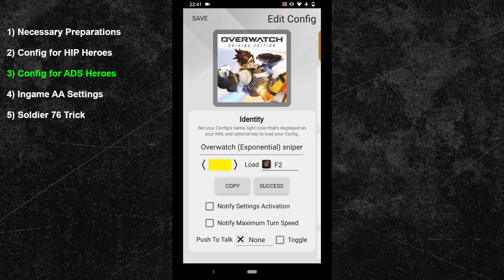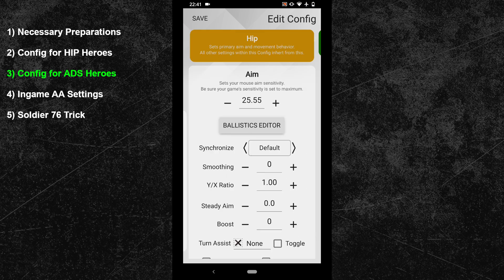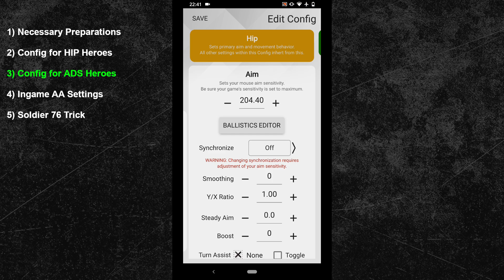Next swipe one more time to the right to enter the hip menu. Here we will change the synchronization from default to off — this is required to help with the aim assist bubble. To maintain the same hip sensitivity as in our previous configuration we now have to multiply our sensitivity by 8. If I multiply my current sensitivity of 25.55 by 8, I get a new value of 204.40 for this configuration. This will result in the very same turn speed as with synchronization default. Everything else in the hip menu can stay as it is — the values, button bindings, and the curve will all be the same.